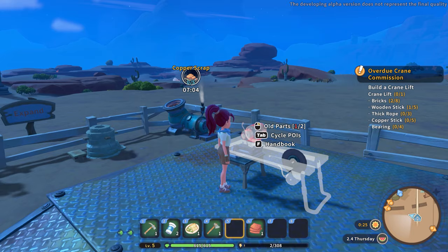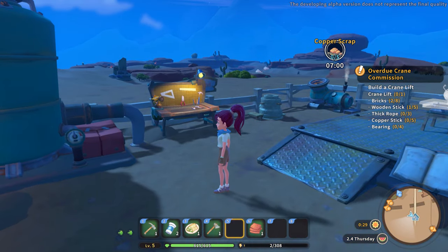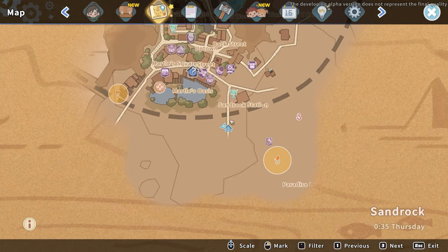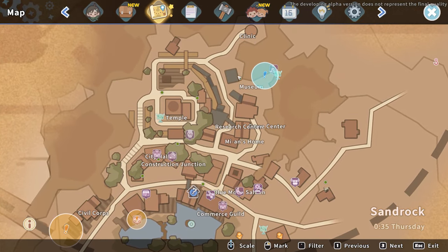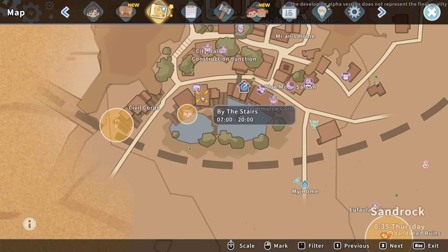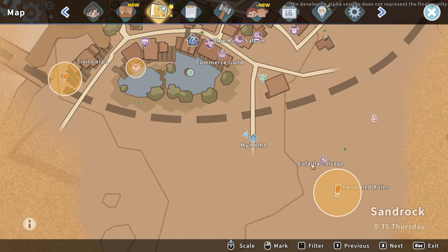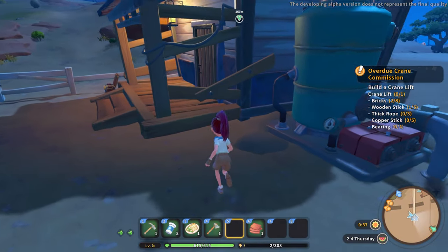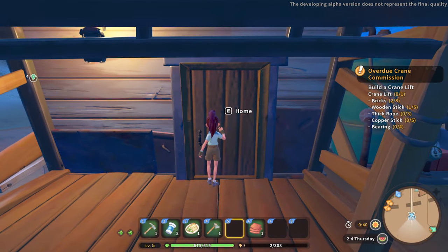I need an old part and I need to find a hazardous ruin for that. According to my map, that's the museum, there's commotion on the bridge, and there's the gift of water. Basically, there's an abandoned ruin — I've got a marker in there. What we'll do is sleep and then go there first thing tomorrow.